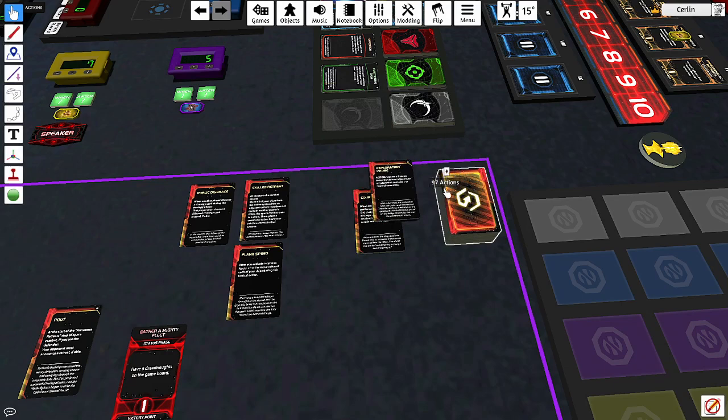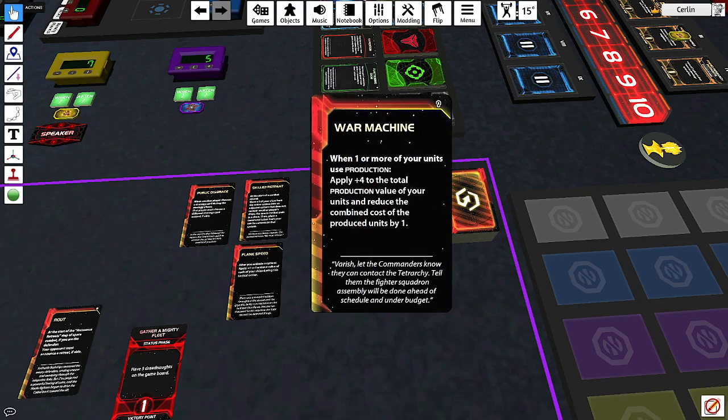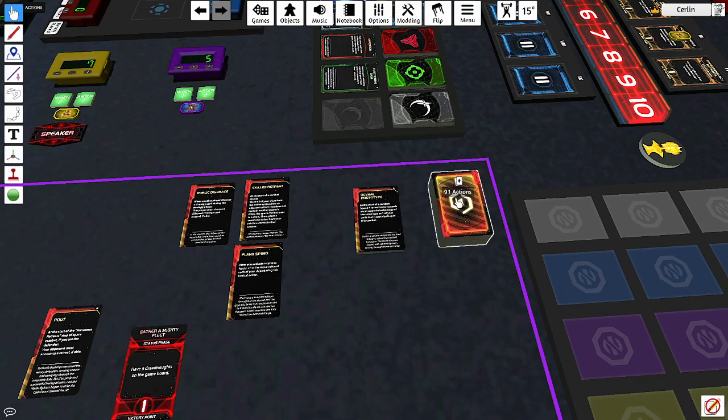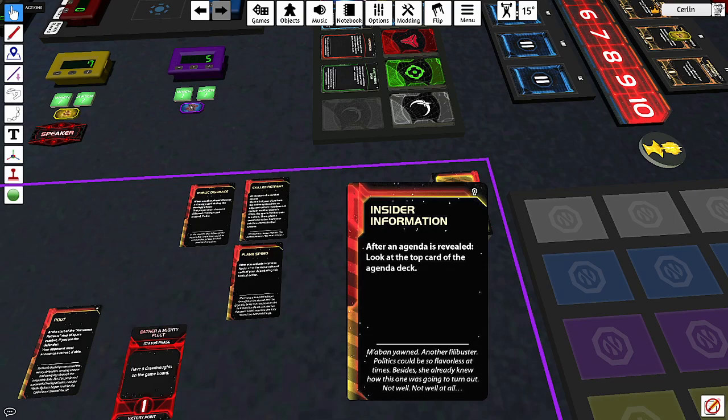Other notable cards: 'War Machine' — when one of your units uses production, add plus four to the production value. There are two of those. 'Uprising': exhaust a planet somebody else controls and gain trade goods equal to its resource value — you get paid to exhaust someone's planet. 'Insider Information': after an agenda is revealed, look at the top card of the agenda deck — you can always see what's coming next, which is quite powerful.